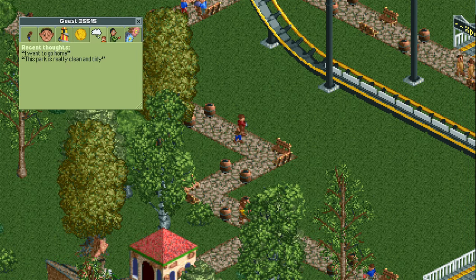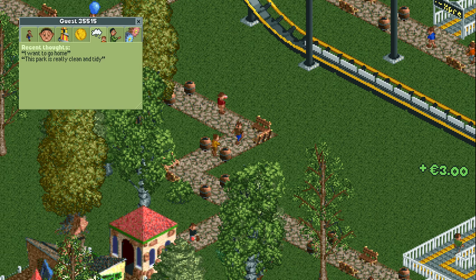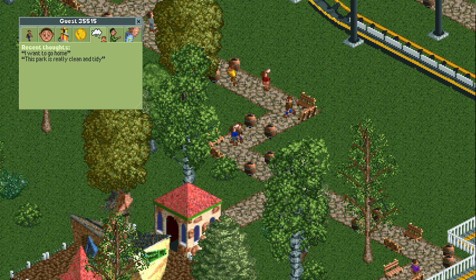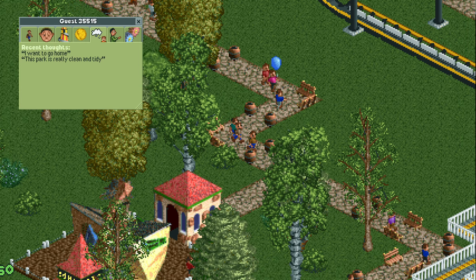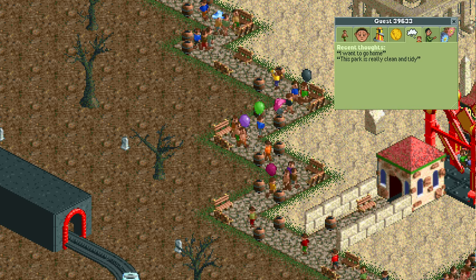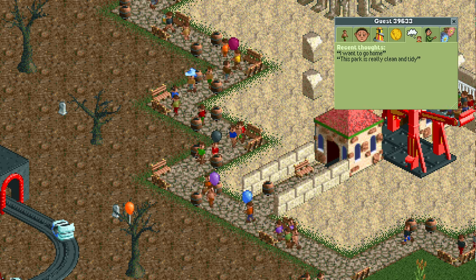The main problem we have to solve here is that once guests have decided they want to go home, there is no way to reverse that, and if they can't find the exit they will get unhappy and that kills your park rating. While they are looking for the park exit they don't want to ride any rides or buy anything from a shop or stall.